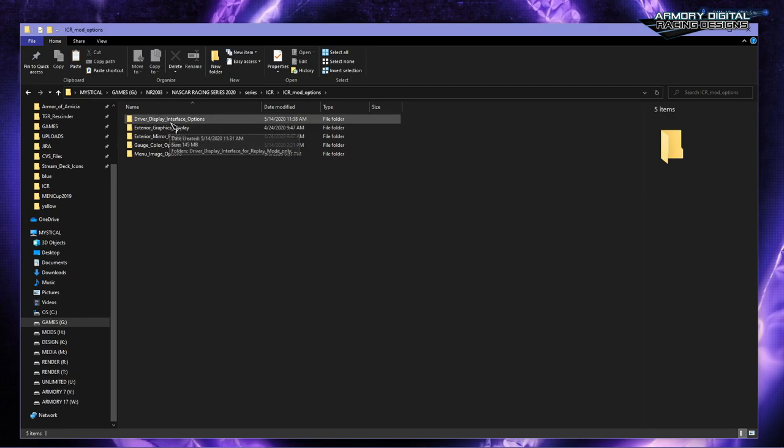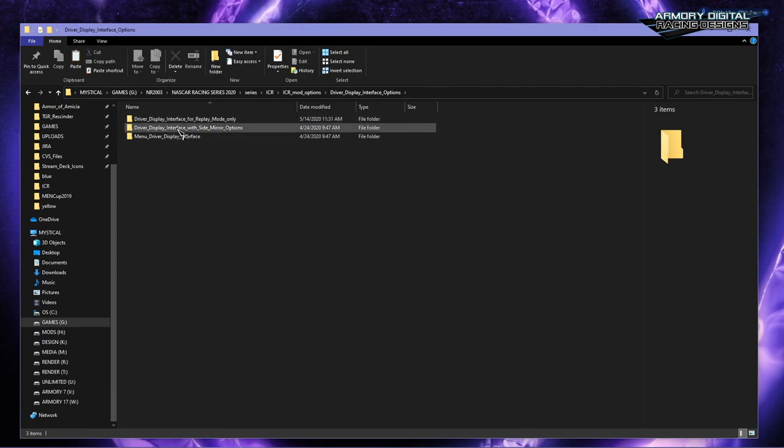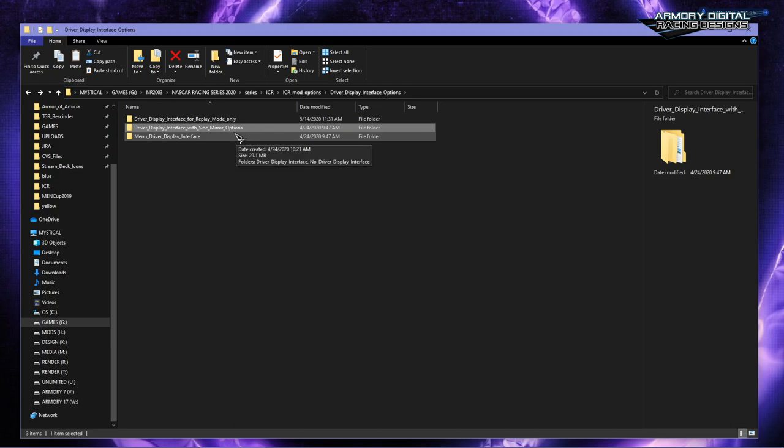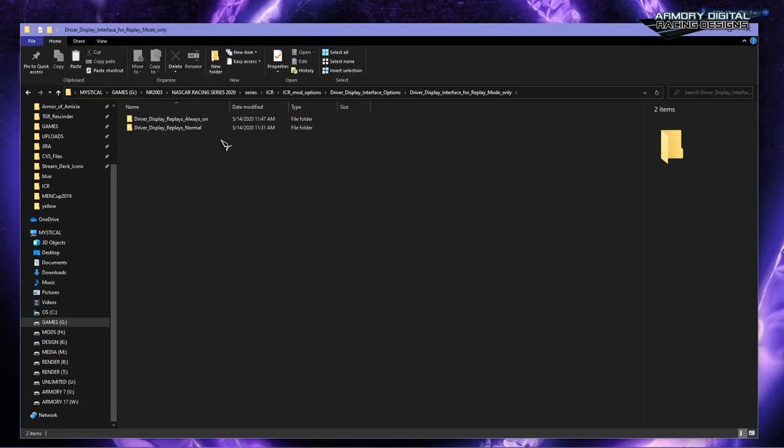Before going back in-game: for replay viewers — if you like to watch races in replay or record them and want bigger, more visible driver display graphics — there are enlarged replay options. I don't recommend racing with them; they're really only good for watching replays. One version is the normal size but enlarged and taller above the car, easier to see at farther distances. The other version always shows the DDI regardless of camera distance, which I'll demonstrate at the end.